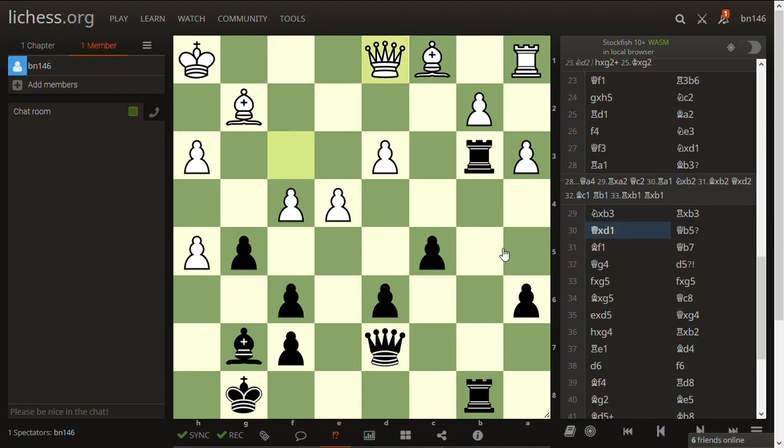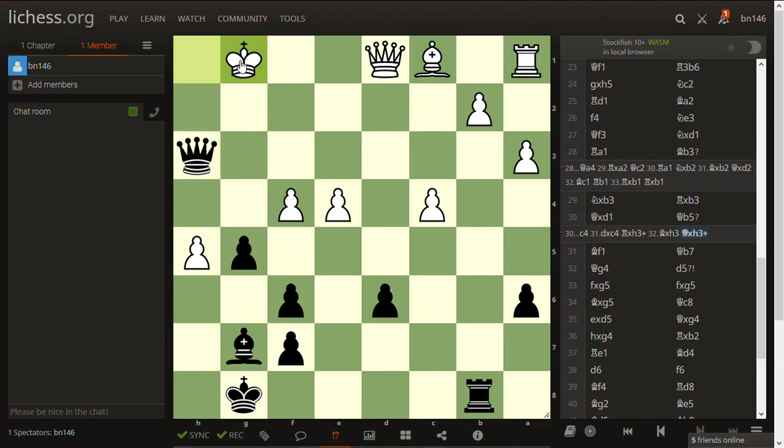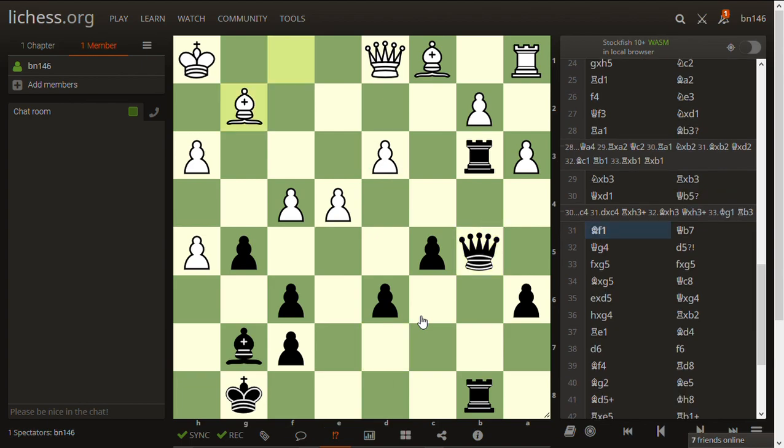He played queen b5. There was yet another tactical shot associated with the move c4 — again not easy to see. The idea: just taking the pawn if nothing is done, and if you take it you have the shot rook takes h2 check, bishop takes, queen takes, king g1, and then the other rook comes to b3 and it's coming with very disastrous consequences. But he played queen b5, the similar idea of hitting the pawn, to which she replied with bishop f1 to hold the pawn, and queen b7.